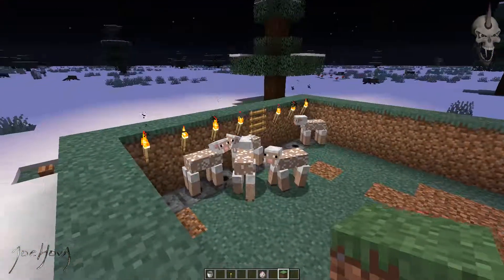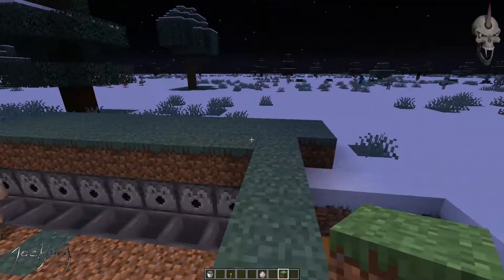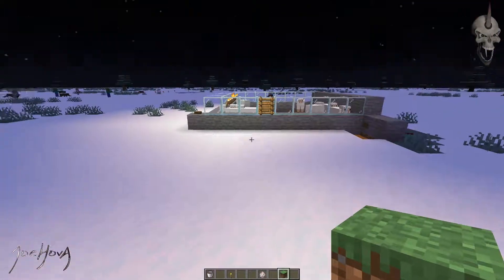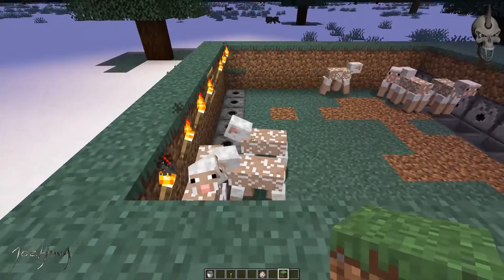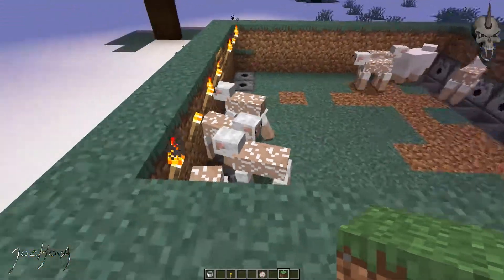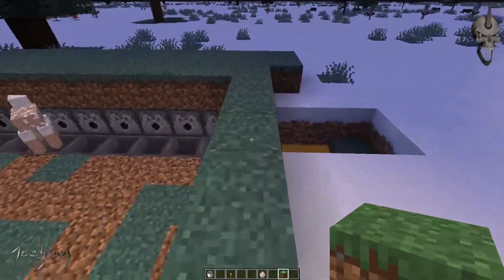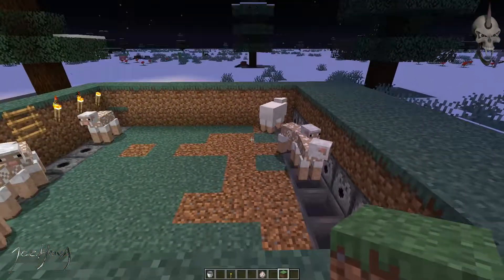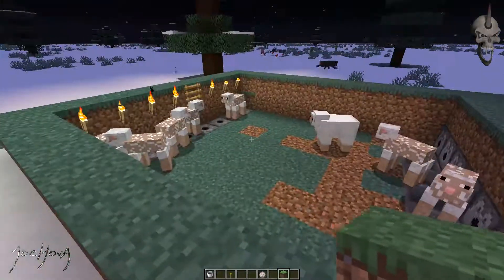A lot of other designs out there are a lot more simple than this, but I like it because you can make fences up here like I did with the other one — I did glass — or you could put fences up or something like that to make it look cooler. Whatever design you want to make, at the end of the day what matters is you will have a lot of wool available to you. You could even make multiple pens where you have different colors and things like that.